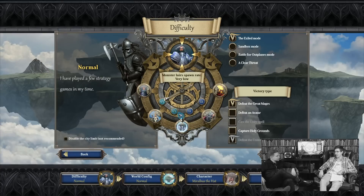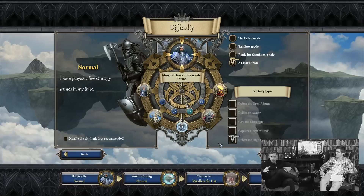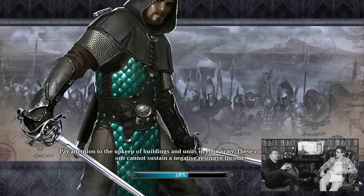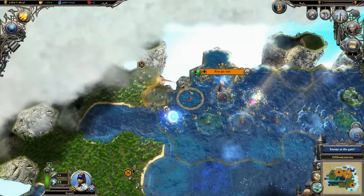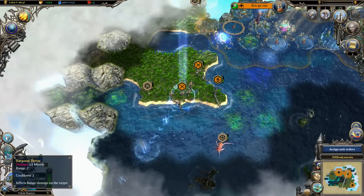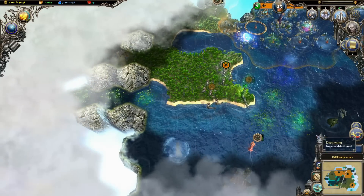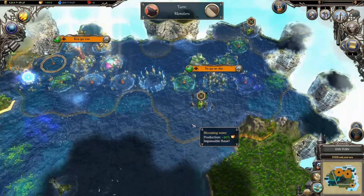Moving into the actual expansion, Wrath of the Nagas — we're adding mainly a new race called the Nagas. For those of you who are familiar with previous Majesty games, the Nagas and the Gorgons and the Harpies have been active in Ardania for a long time, but slowly drifted out after the Great War sometime before Majesty 1. What's happening in Wrath of the Nagas is that the Naga race, aided by Gorgons and Harpies, have broken through from their reality into the Ardanian reality, and are trying to take over by slowly drowning the world in water that they are very comfortable with, but most Ardanian creatures are not.